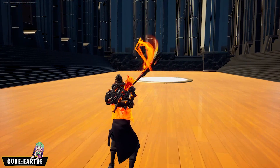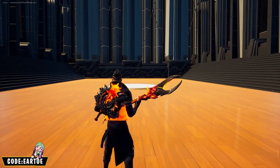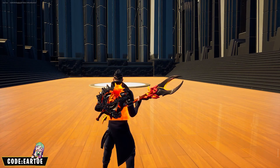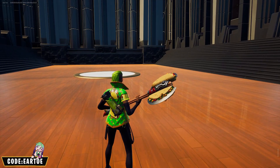These fire cosmetics are going to be so much fun for combos. I don't love the pickaxe choice here, but the back bling with the Magma wrap looks absolutely amazing. This is the Tire Fire back bling and the Burning X pickaxe.